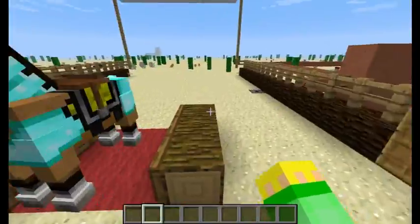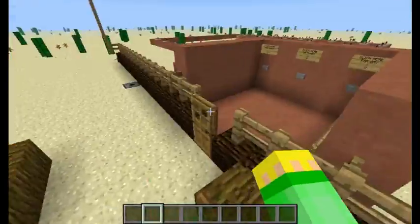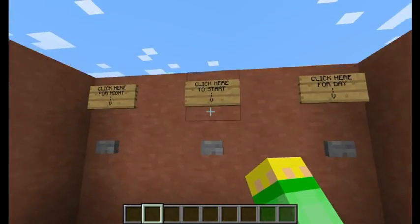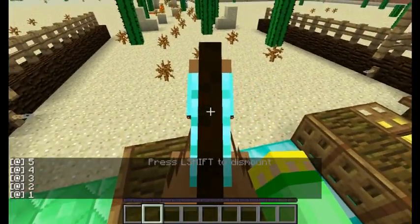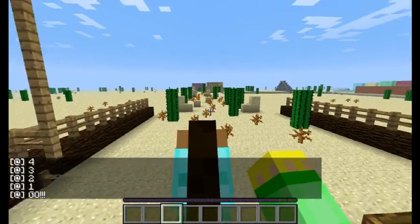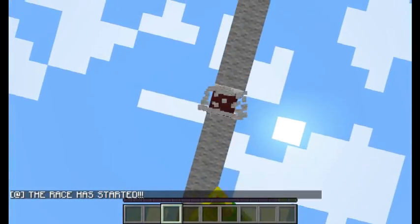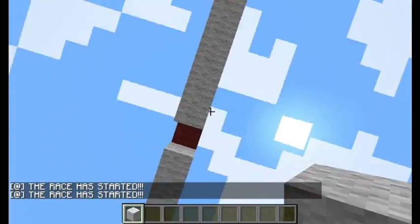I'll work on the stall system more in version two if people like the map. When everyone's ready, click here to start — a countdown begins: three, two, one, go! Fireworks fire off and when someone steps on the start trigger, it says 'the race has started.'